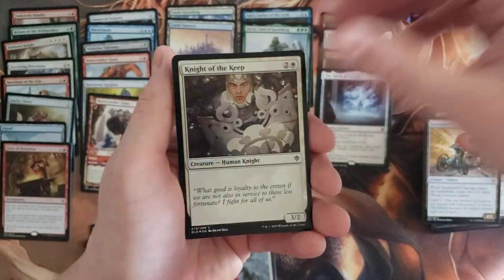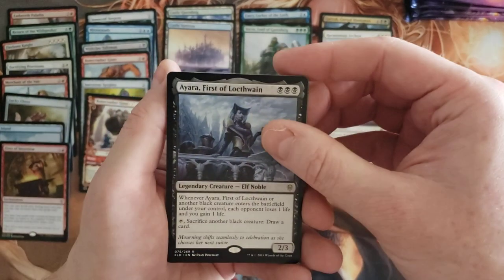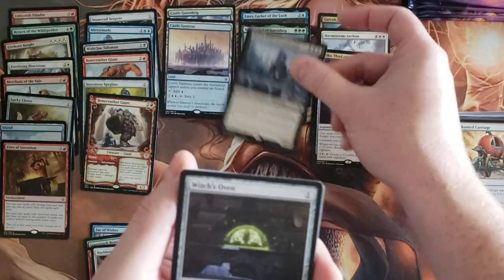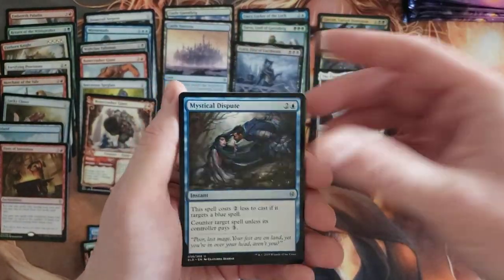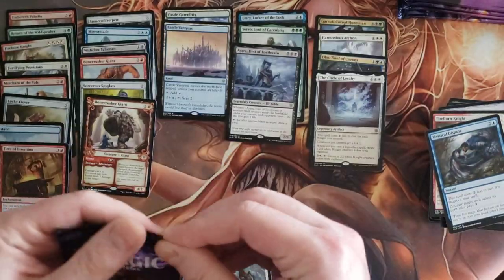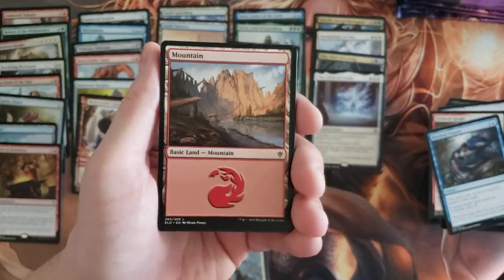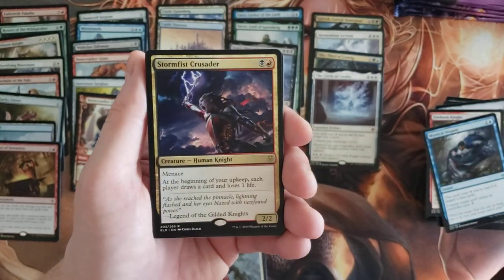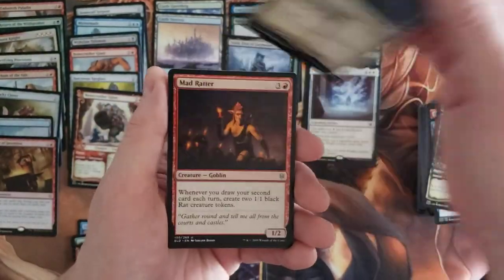Knight of the Keep foil. Is it a Yarsa? Cool card though. Witch's Oven, Fireborn Knight, and Mystical Dispute. I didn't realize that one was a rare — I thought it was mythic. And we have Storm-Fist Crusader — right to the bulk pile with you.